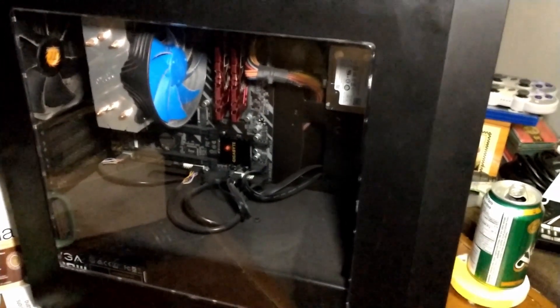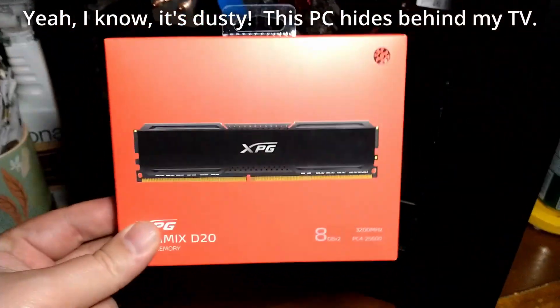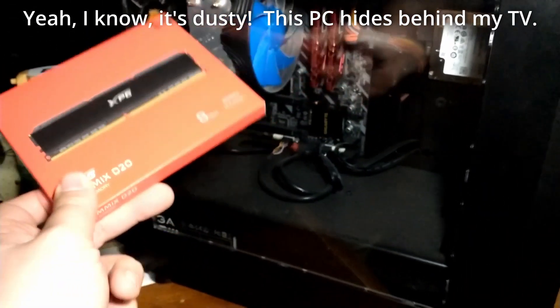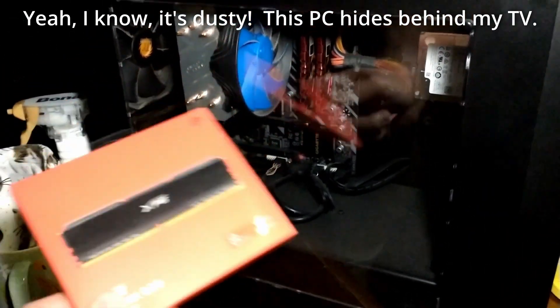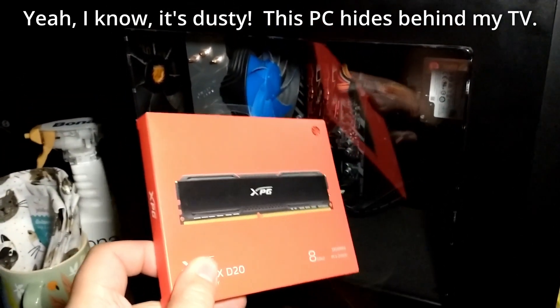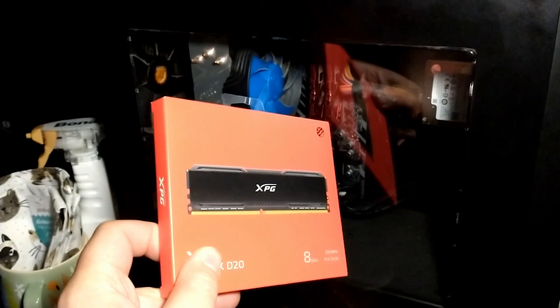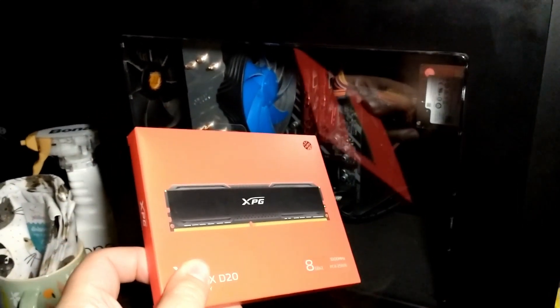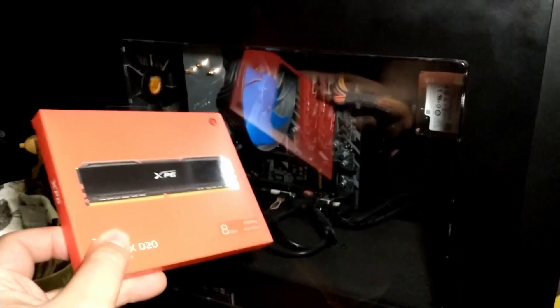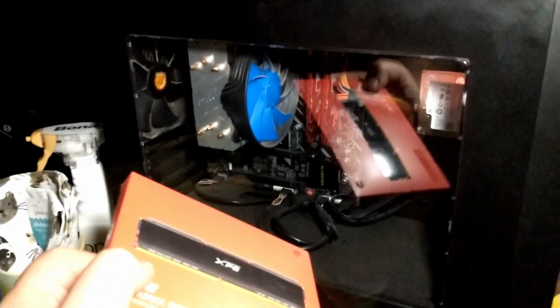I've got my home theater PC out because I want to upgrade the RAM. This thing has a Ryzen 2200G but it's running 8 gigabytes of 2400 MHz DDR4 RAM. I've mentioned before that that's kind of slow for what these APUs would like, especially when they're running integrated graphics.